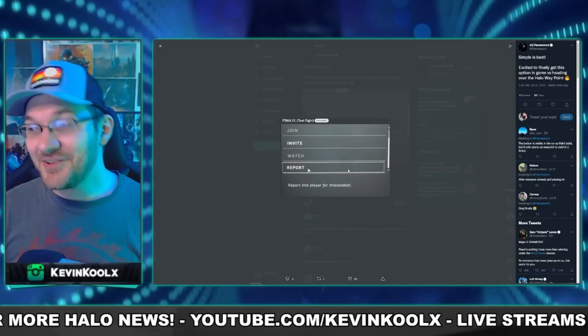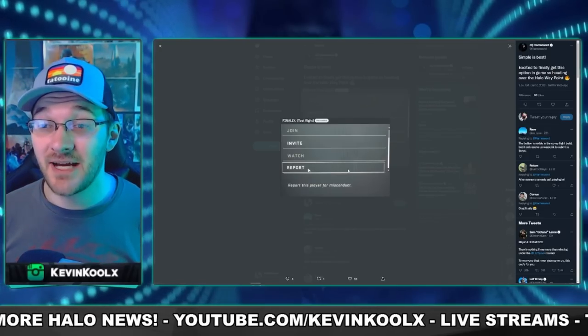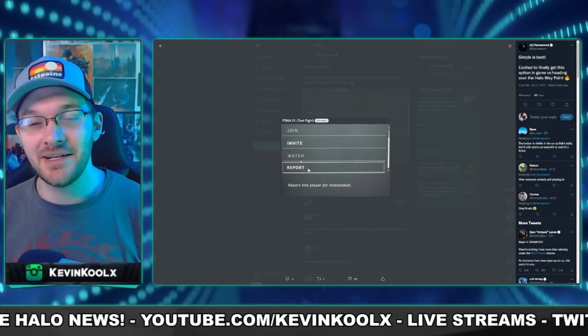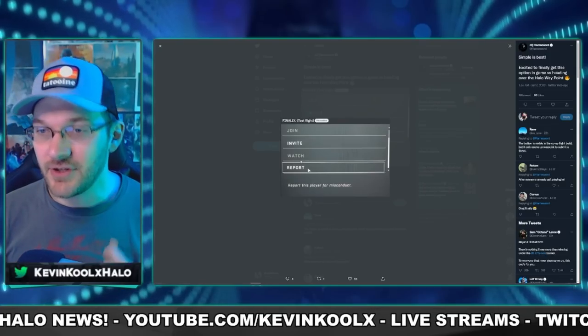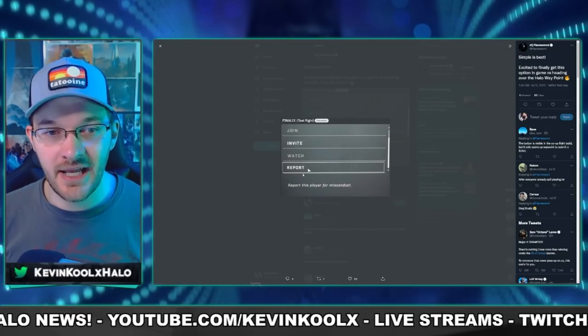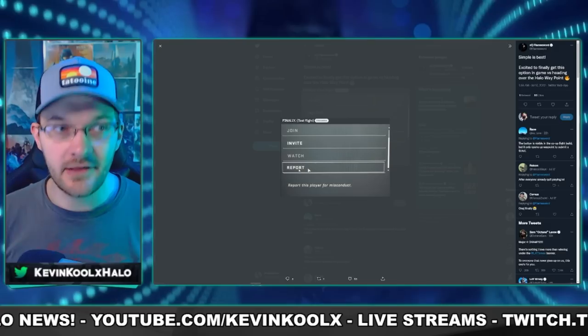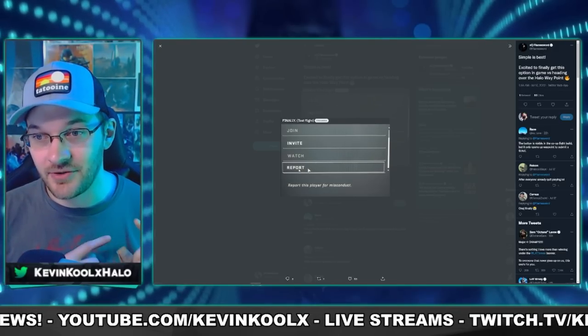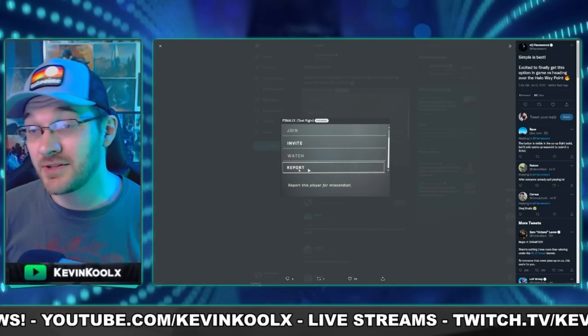This isn't going to be as crazy, but it's a huge quality of life improvement. Flamesword brought it up that there is going to be a report button coming in-game. If you come across any cheaters, you go to the name, tap report, and they'll get checked out by 343. This is a huge step forward in creating more secure games where you don't have to deal with cheaters.